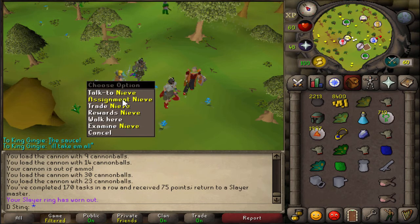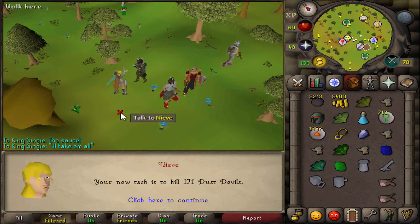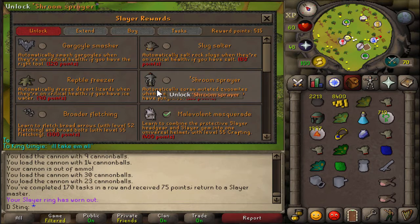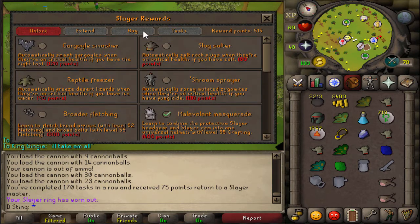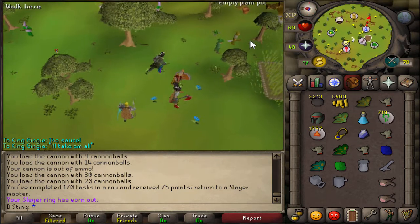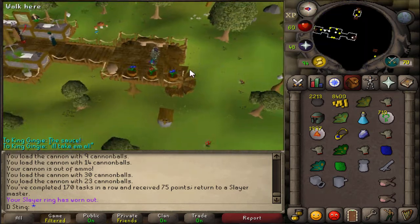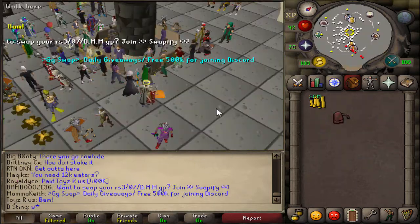We just finished up that task — got us 75 points. Now let's get another one. We unlocked 71 Dust Devil task — that means we could burst that task. We're at 515 reward points, which means we need 235 more points until we could buy the Herb Sack, which is pretty cool. I'm going to go put some money into barrage or burst, whatever I decide to do.